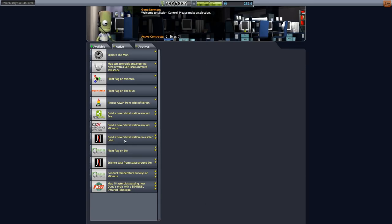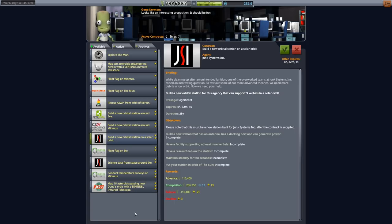One of the options we got is build a new orbital station on a solar orbit. That needs at least room for nine Kerbals, a research lab, an antenna, a docking port, and generating of power, and it needs to be in orbit of the sun. For all of that, we will get pretty much 300 to 400 grand. We get some science as well, a little bit, not very much, but let's get that one up and running first.